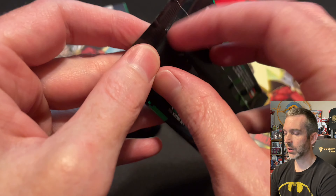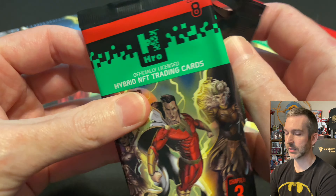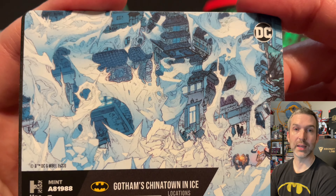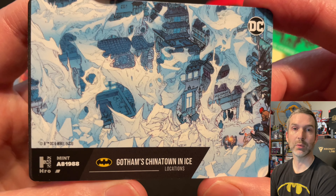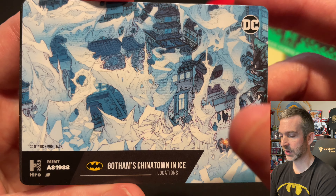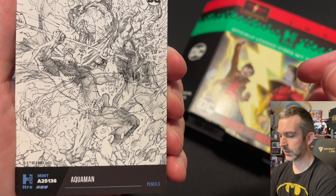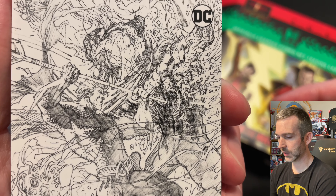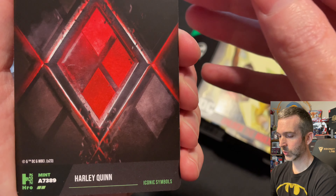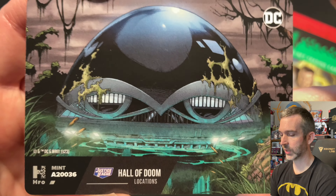All of the Season 1 reward cards are original commissioned artwork. They look pretty cool and they are animated in the app. They form a nine-card puzzle when you put them all together. It'd be very cool if they end up being physical cards that we could redeem in the future — they look really nice in a binder. It's a common location, Gotham's Chinatown on Ice. Superior of Aquaman — very intricate pencils card, I love the artwork on this one. Harley Quinn four-digit 7389, on that one common. Another common location, Hall of Doom.